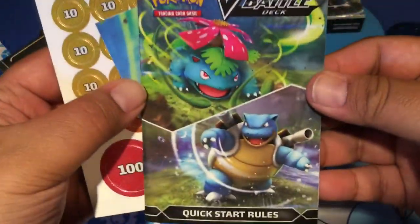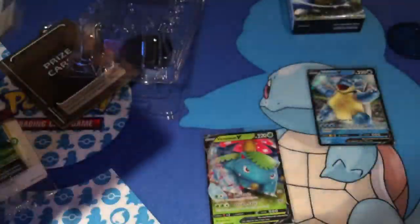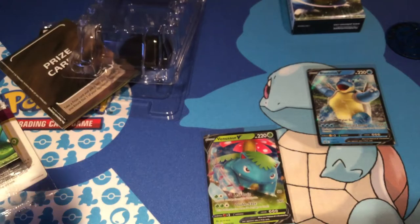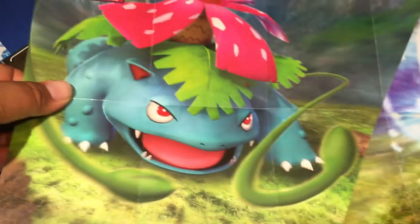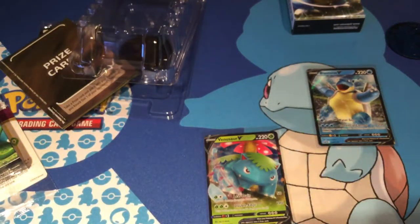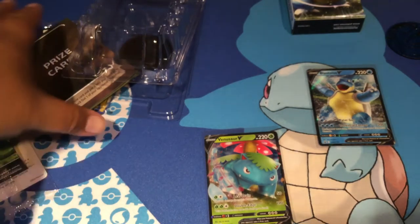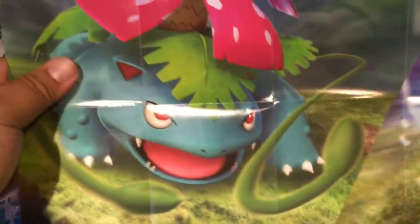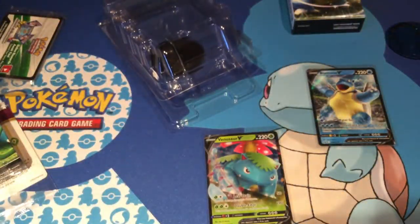The Venusaur and Blastoise battle mat - I'm guessing there's just one mat. It has both of them on there, that's pretty cool. The backside just has Blastoise. I wonder if they're gonna make a giant rubber mat for this - that'd be pretty cool. Then the Venusaur one has Venusaur on the back showing how your turn goes. I'm assuming these also come in the normal ones.